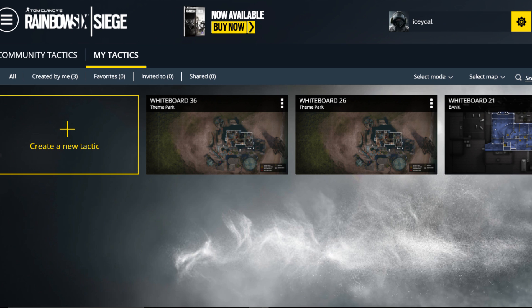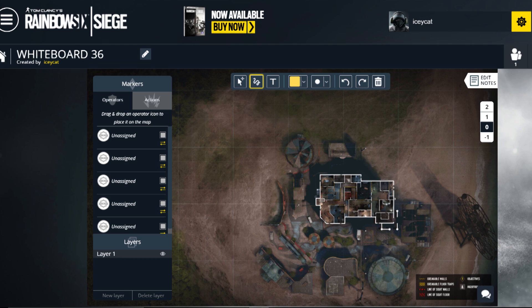Going on there, you can select different maps and then choose layouts to work with. You can draw on them, make icons on them, and the purpose of this is to do team planning. Added to that list today was Theme Park.